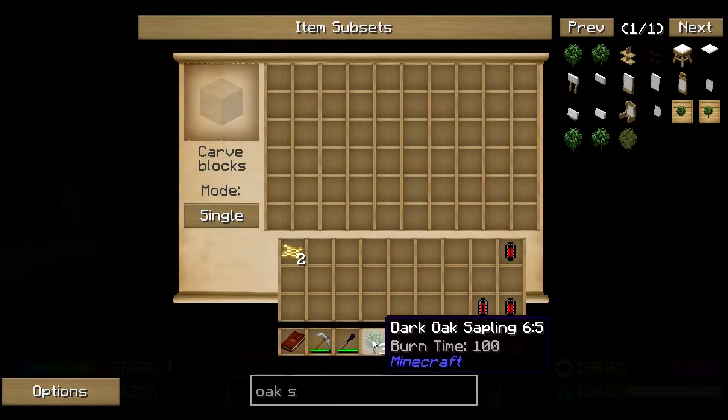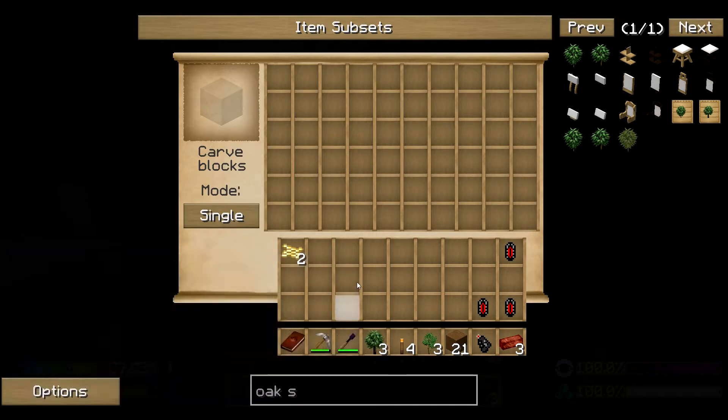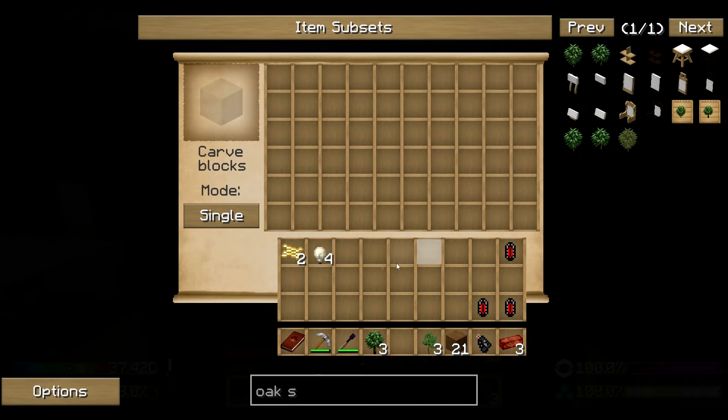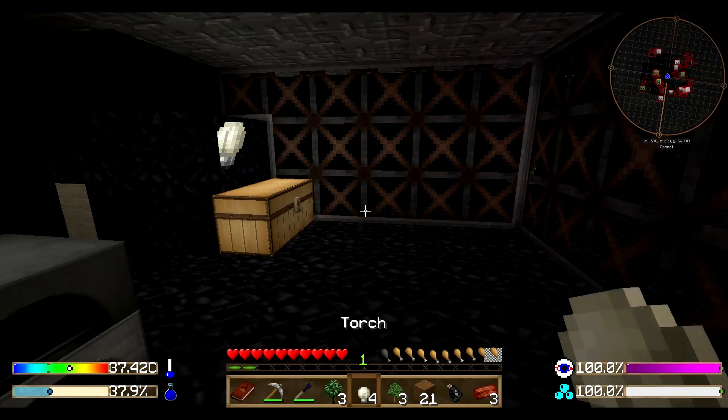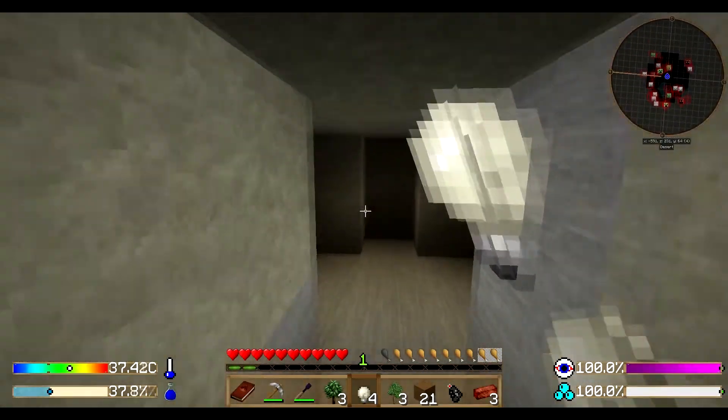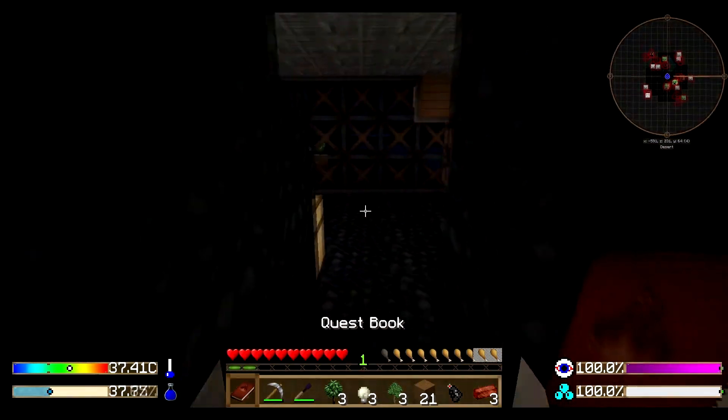A cool little trick you can do is actually just put them into your chisel, and then you have a number of different torches that all light up the area. But depending on which model you use, they are actually not making it any brighter, which is actually pretty good for us.